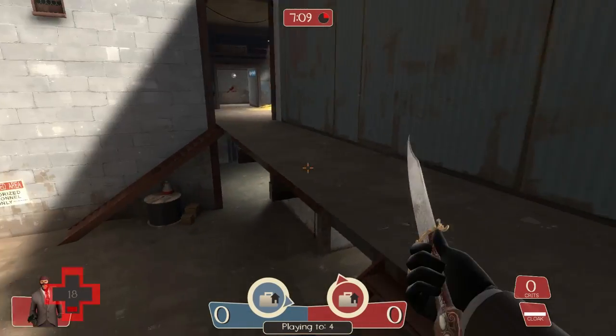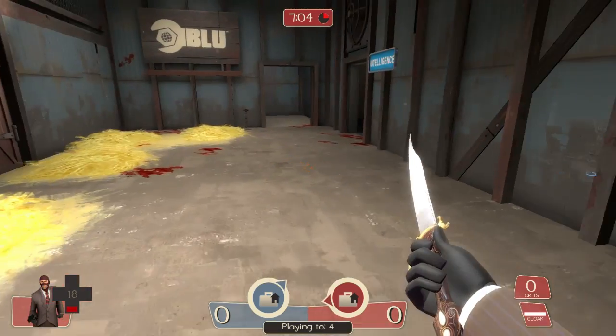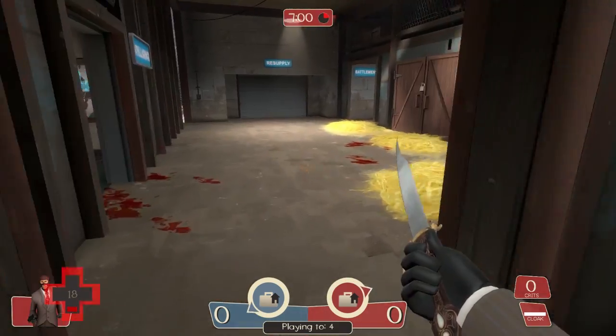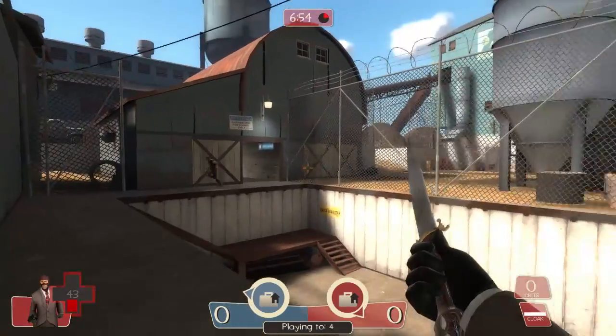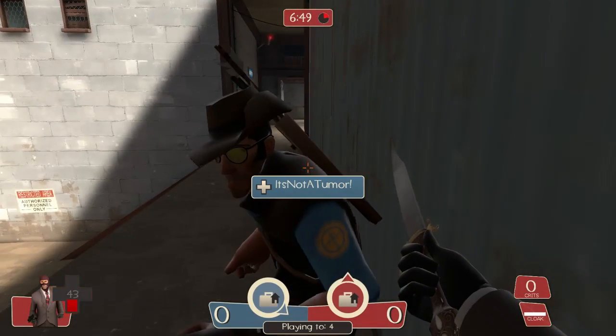If a pyro is coming towards you with fire, you want to avoid the fire without necessarily running away. At that point it might be good to break cover and run, because pyros are really dangerous. But otherwise, try to stick it out. Don't let yourself get lit on fire, because that just means you're a spy. And don't run into people, because that also means you're a spy.